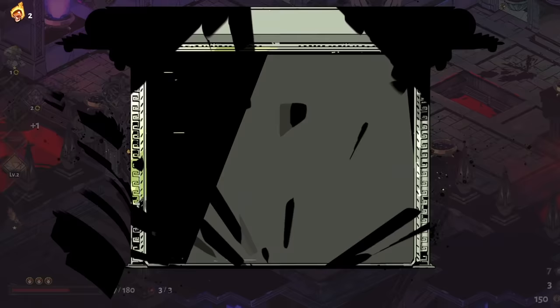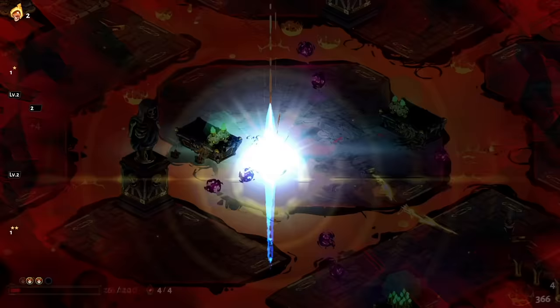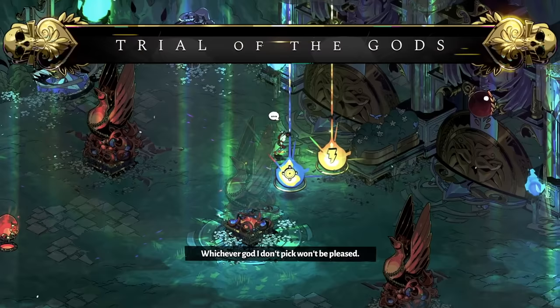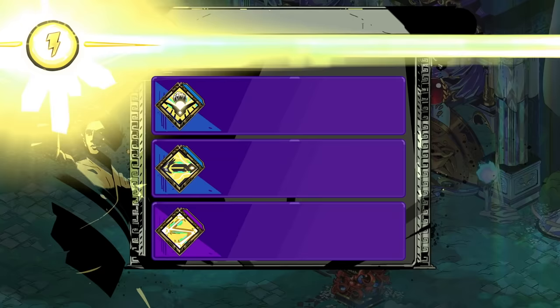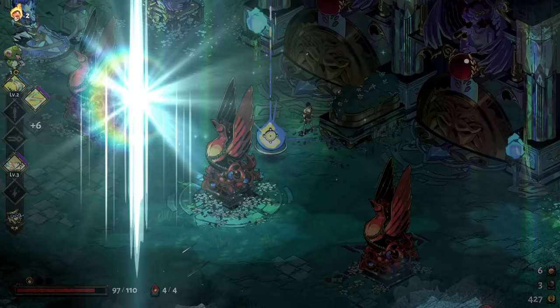Generally speaking, it's beneficial to stick to one or two gods on a run rather than borrowing a bit of power from everyone. Boons tend to build in power depending on what you already have equipped, and new offerings will generally tend to complement what abilities you've previously got, so it's better to invest in one or two gods and greatly increase your chances of being offered higher tier boons, rather than going for a mishmash of abilities that don't necessarily mesh well together.